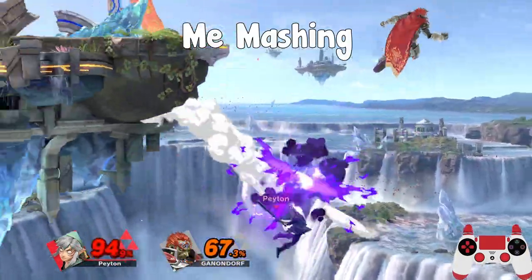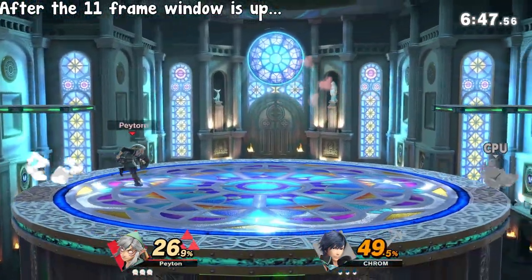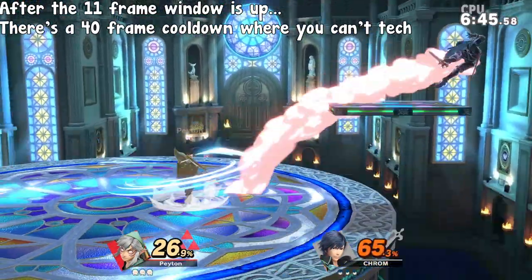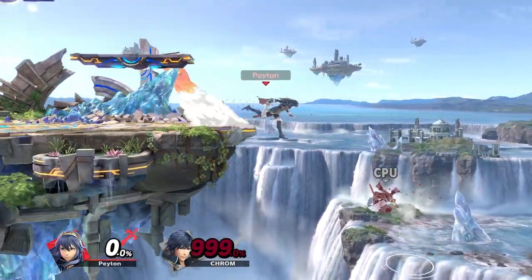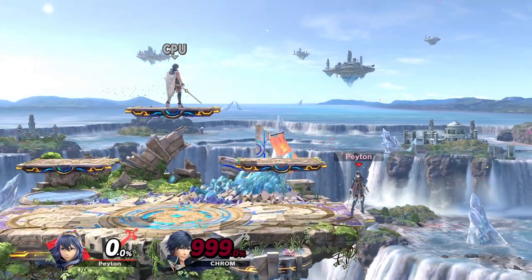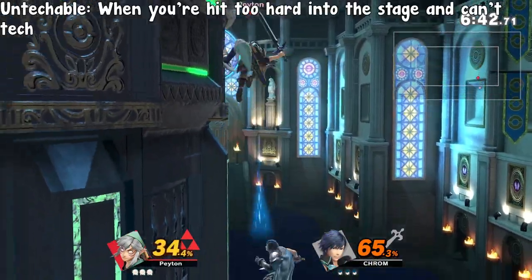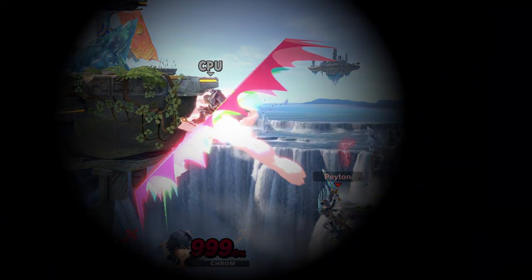I tried to both match the input and hold it, and neither of them works. This is because after that 11-frame window is up, there is a 40-frame cooldown time where you can't tech. If you try to tech a strong enough move at too high a percent, you get stage spiked anyway. Situations like this are un-techable, and you can tell by the red impact effect that accompanies it.